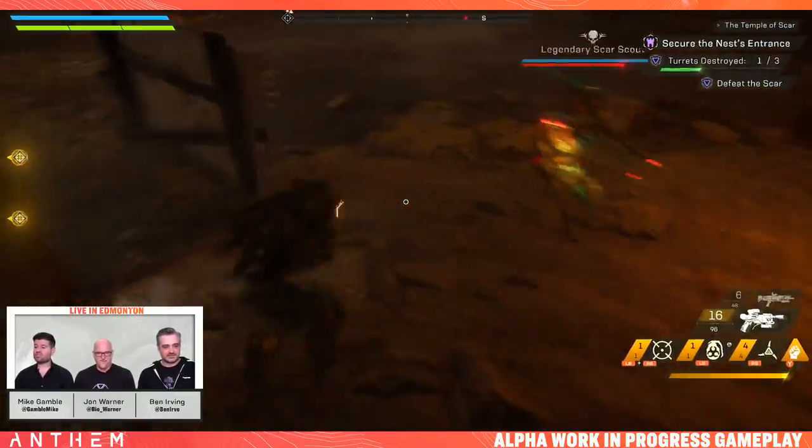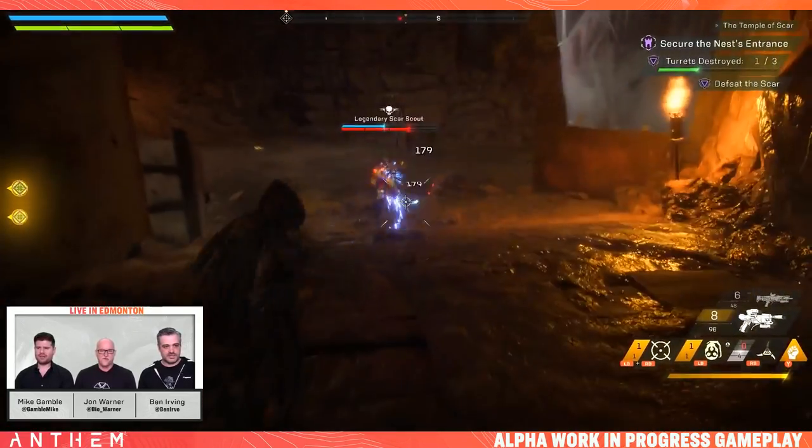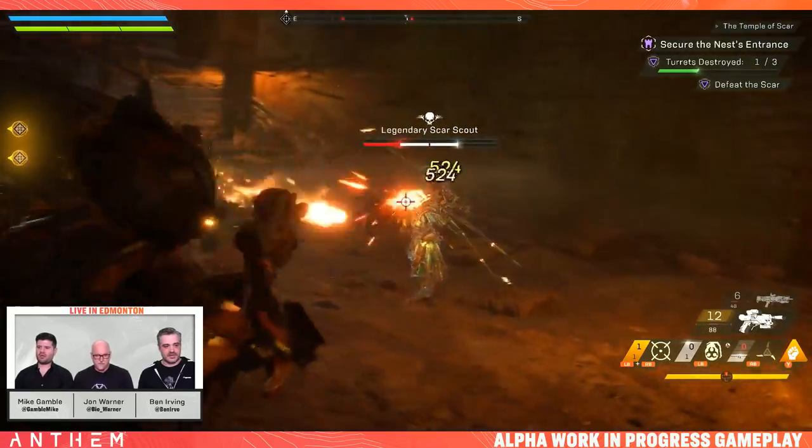I forgot to mention, this stronghold is on normal difficulty and we are level 20. In the actual launch game, this would be about three quarters through the crit path in terms of our level. How about we freeze this other turret? You're going to get this scout in the back. Got him. I'm going to push forward to top left and get the second turret.